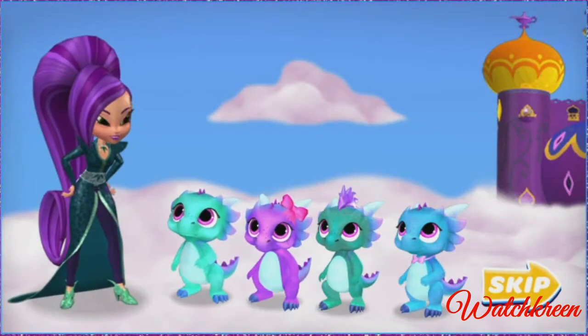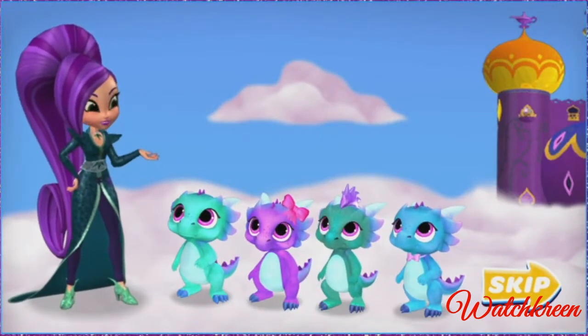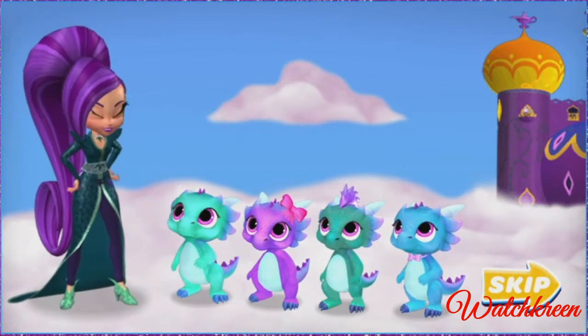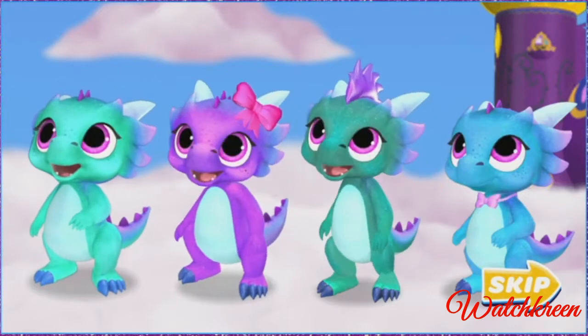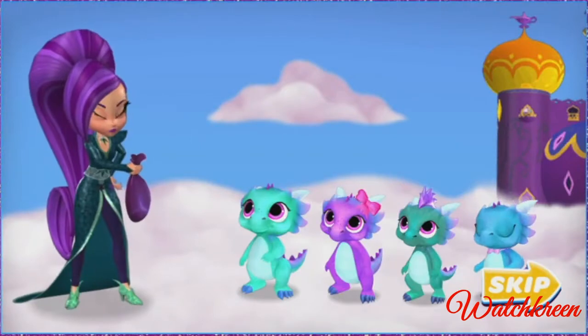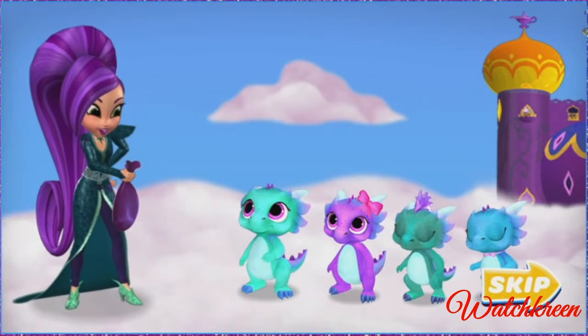All right, dragons. Shimmer and Shine have gone to the genie market. Now's the perfect time to sneak into their palace and grab their genie gems so I can be the most powerful person in Zara Mae Falls. Nazbo, Razbo, Kazbo, Frank — are you ready? Nazboo family, help! Take this gem sack and collect as many genie gems for me as you can. And quickly, before those genies get back.